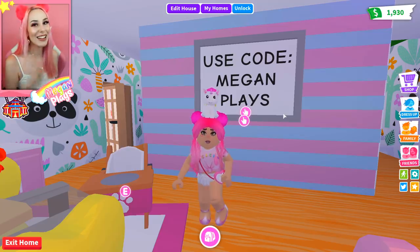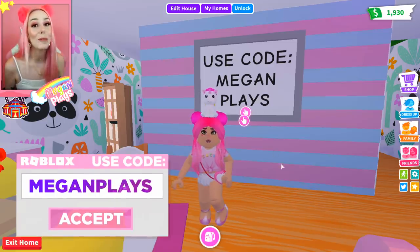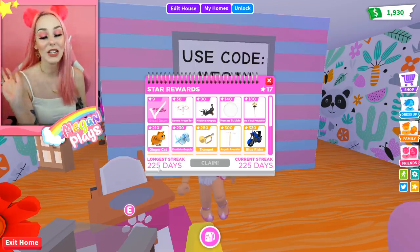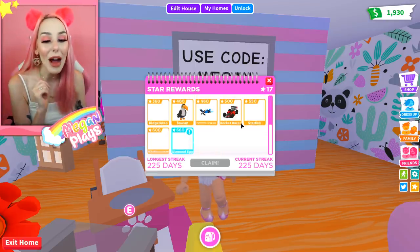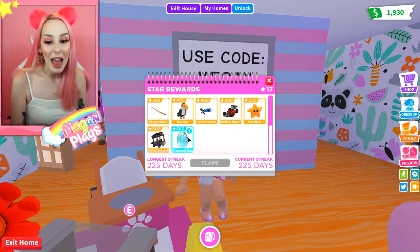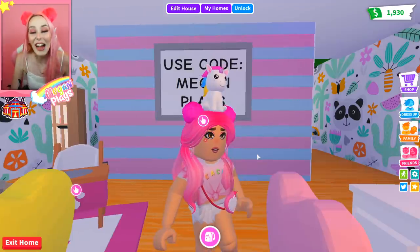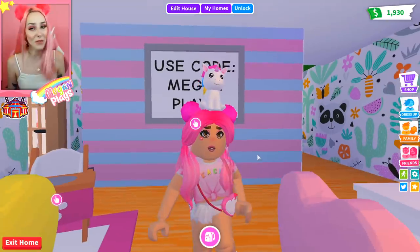Here we are in Adopt Me with our lovely reminder to use code MEGANPLAYS on purchasing Robux, and we are on our 225-day login day streak. Make sure you guys comment yours down below — I want to know how close you guys are to that golden egg. I am still very far off, but we just got our golden egg, so that's all you can do. Let's get into the trading information. I made a list so I could stay as organized as possible.